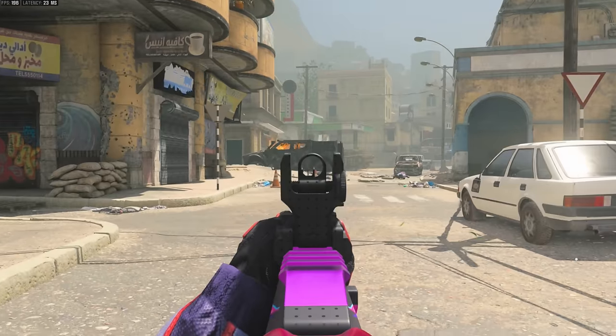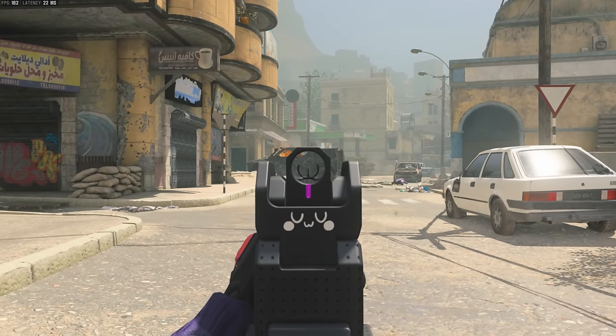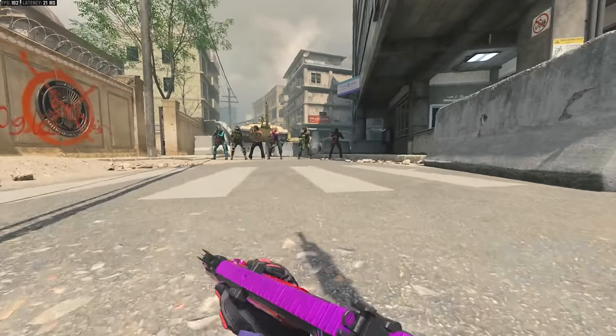Taking off the scope, the MCW iron sights look pretty much the same except there are some holes. For the Holger LMG iron sights there is now a face — when you're ADS-ing with the iron sights on this you'll get a little cat face.